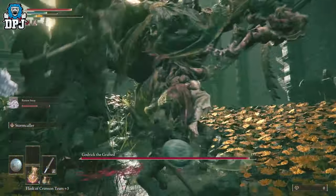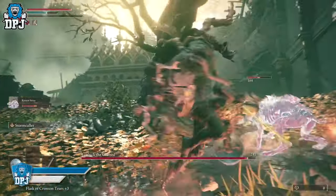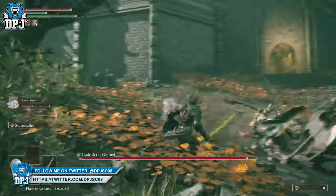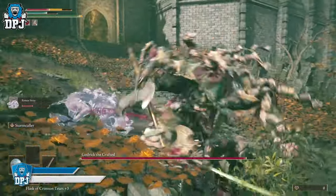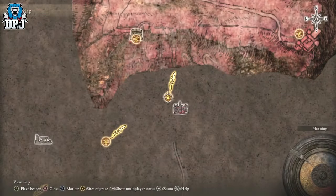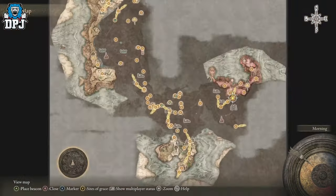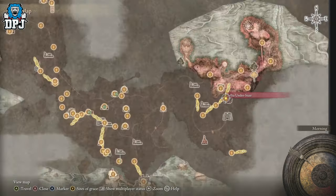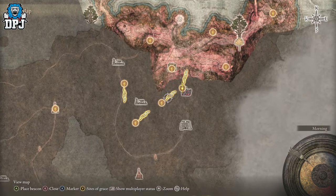What you need to do is get the Rotten Stray Ashes, which is basically a spirit you summon that has the ability to poison enemies. Grab this if you haven't already — the location is on screen now. It's located right near the Shellia understair within the Swamp of Aeonia. Follow where I go on screen and grab it.